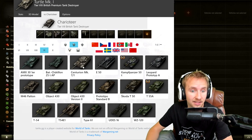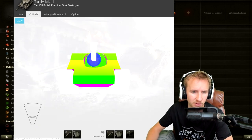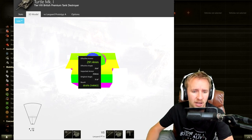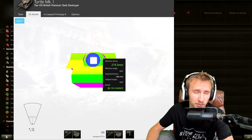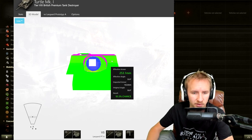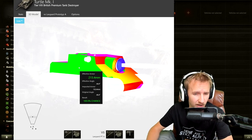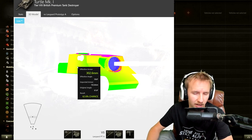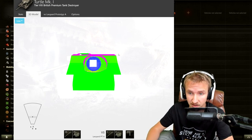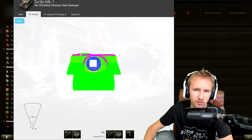Things get even worse against a tier 9 medium like the Leopard Prototype firing 323mm premium rounds. Even using gun depression, that top bar becomes a 70% chance to be penetrated. Without gun depression, they go through practically every time — this is a big, easy tank to hit. The side armor, while decent at around 200mm effective, isn't the best, so the Turtle's armor really only works against equal and lower-tier tanks; tier 9, some tier 8s, and all tier 10 TDs pressing the 2-key will pen you almost every time.